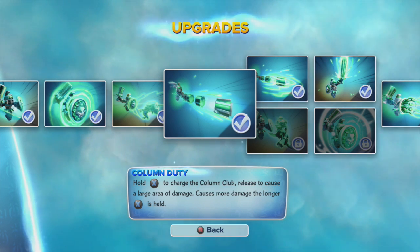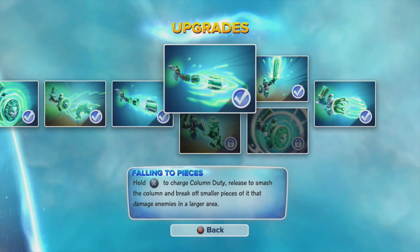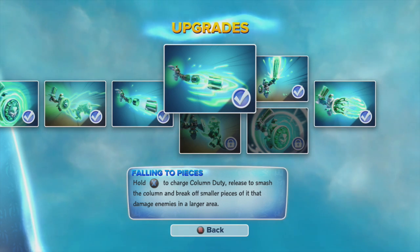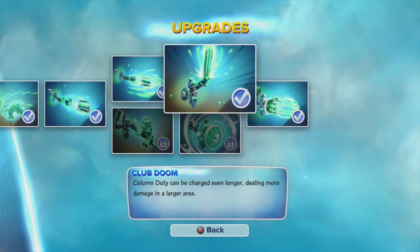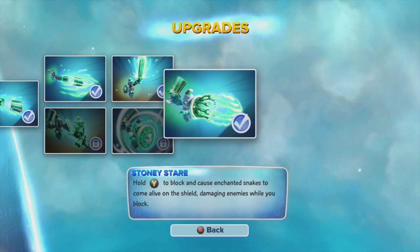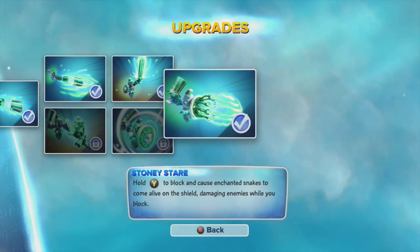Then you have column duty, where you hold and extra-charge the column club and it does at least 100 damage. On this path I got the column upgrade — when you hold X and charge it, it smashes off little pieces of the column doing about 50 damage on hit. Charging even longer does 125 damage. The soul gem is that when you block, snakes come alive and damage enemies.